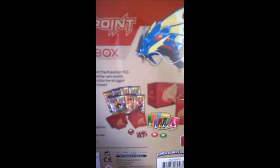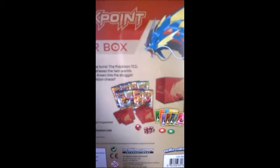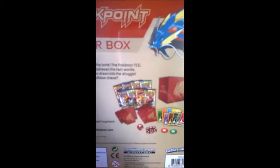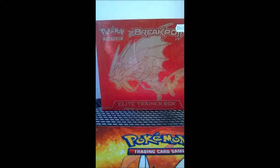He looks so gangster, side view. Then just a quick close up — that's everything you can get in there. Dividers, 65 sleeves, energy cards, die, poison burn markers and the booster packs. And I got this from Crimera for £31.50 because I had it on pre-order. So without further ado, we'll get into this.